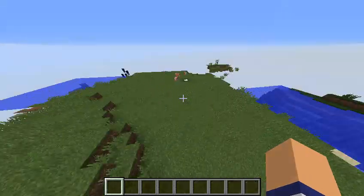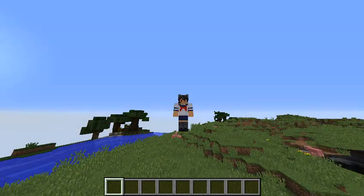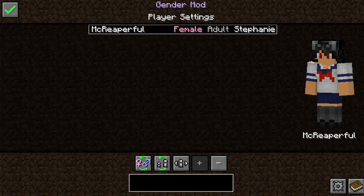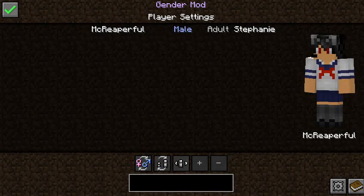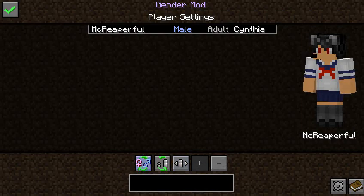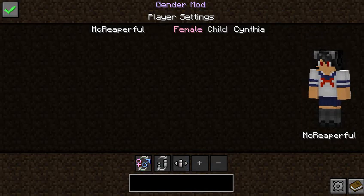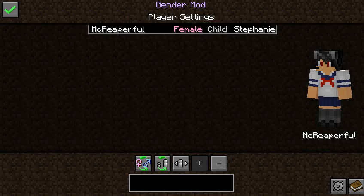Makes it so you can get boobs. Press the G button once you get it. As you can see it says 'my gender is adult Stephanie' — want to change that? I'm a male now. Adult done. Adult Cynthia. The females are smaller and you can also make yourself a child.